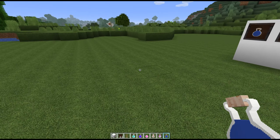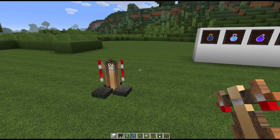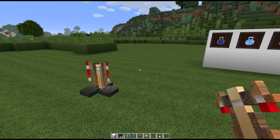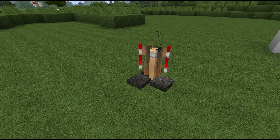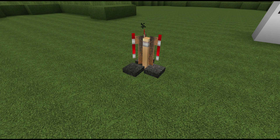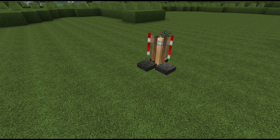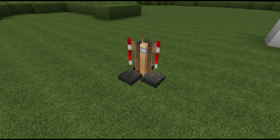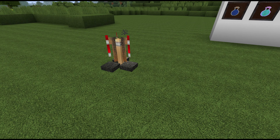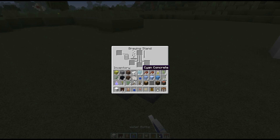Here we go — I have a brewing stand in my hand and this was the most challenging texture I have done since I started this project. I spent four days doing and redoing this brewing stand to get something I liked. For example, the bottom where the bottles go — I actually had little cups on there to set the bottles in, but they didn't line up with the Minecraft textures, so I removed them. I'm super proud of this because it took forever.